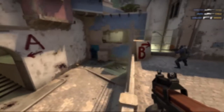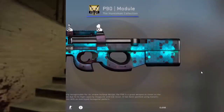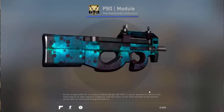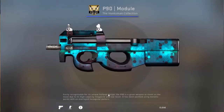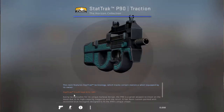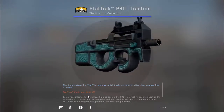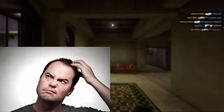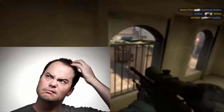So let's begin. I have two P90s. The first one is the Huntsman Collection P90 Module, and it looks like this as shown on the screen. The second one is the Horizon Collection StatTrak P90 Traction, and it also looks like this as shown on the screen. I am confused between these two P90s — which one to put for the next giveaway, that is CS:GO giveaway number 11.